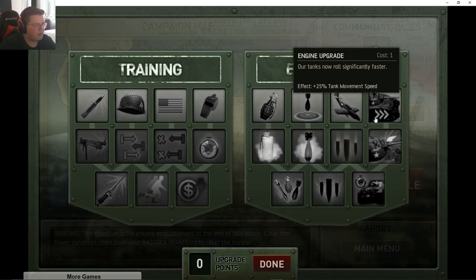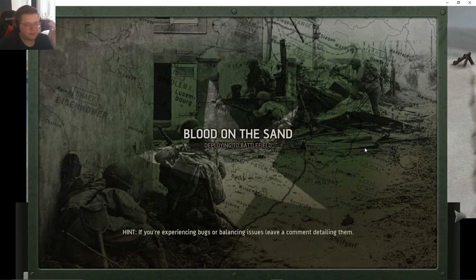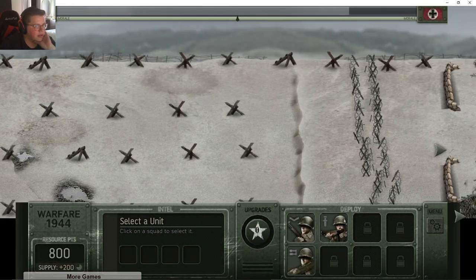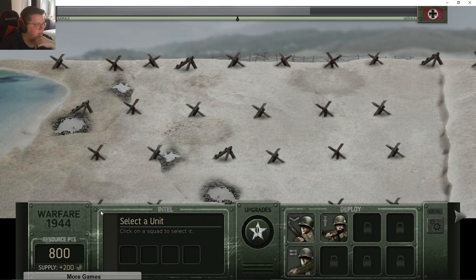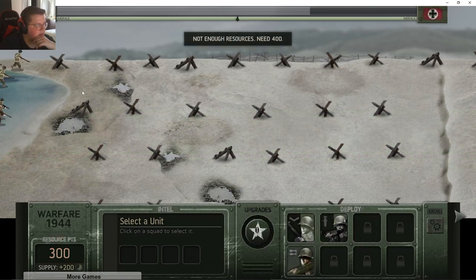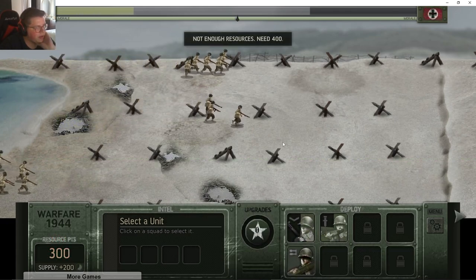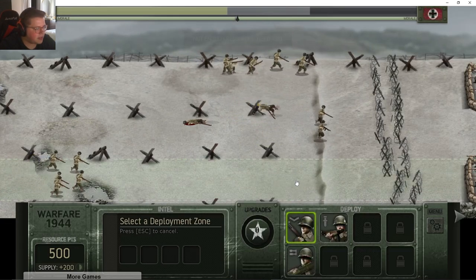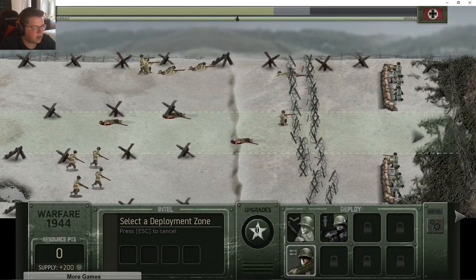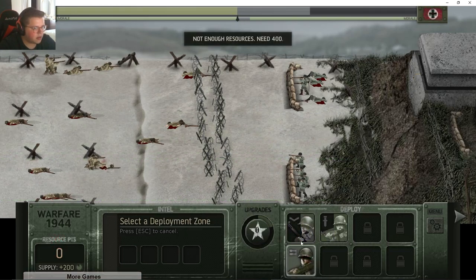New win condition: destroy the bunker with your bazooka teams. Do we have any upgrades? Nope. So we just gotta hit launch battle. How this works is there are a couple of lanes — we buy units and send them down the lane. We need to get past the Germans. We get 200 resource points every once in a while and have to send troops down the beach.